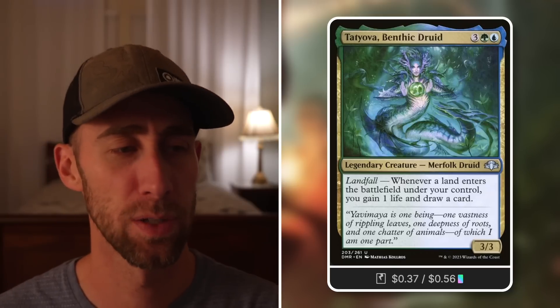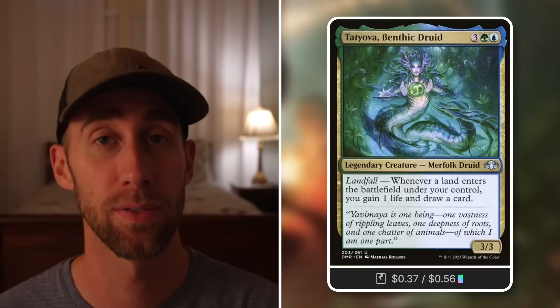Azami, Lady of Scrolls: tap a wizard you control to draw a card. Azami is definitely not the only wizard in this deck so we can draw a lot of cards throughout the game. Tatiova, Benthic Druid: we're in green with tons of land ramp — whenever a land enters under your control, you gain life and draw a card, a great way to gain life and draw through our deck quickly. Arcane is the Omnipotent: tap to draw three cards. We can also bounce it back to our hand if we need to protect it — a fantastic repeatable way to draw a ton of cards.